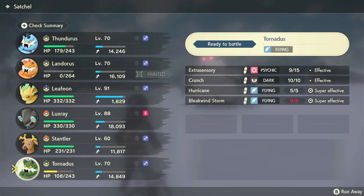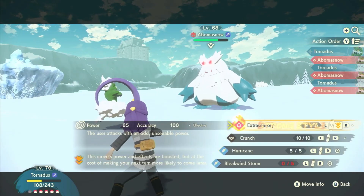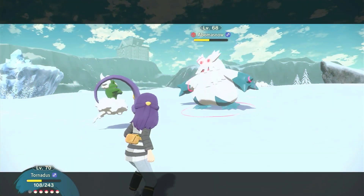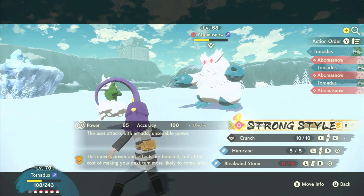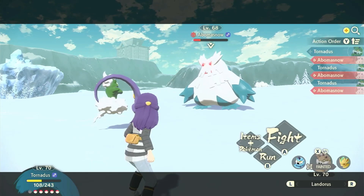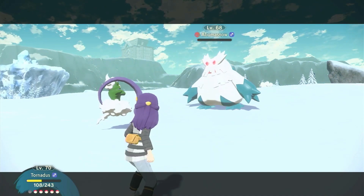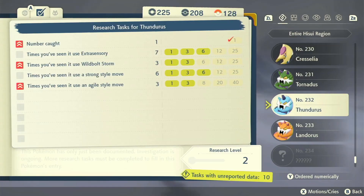So these aren't — oh, Tornadus is super effective! I guess I'll sort you in, even though it's not going to give me my moves that I wanted. You can just do extrasensory and get some — you're the one I didn't finish, so Tornadus can do this. Just get them a bunch of moves in, strong style and stuff. Then just use Hurricane and get rid of him. There you go, now he's gone.